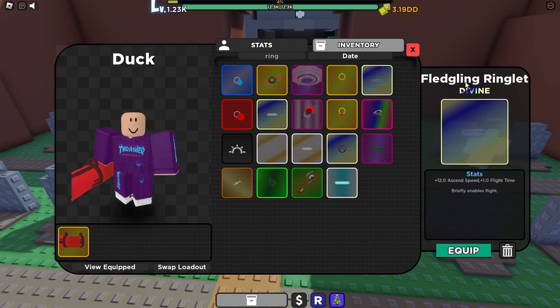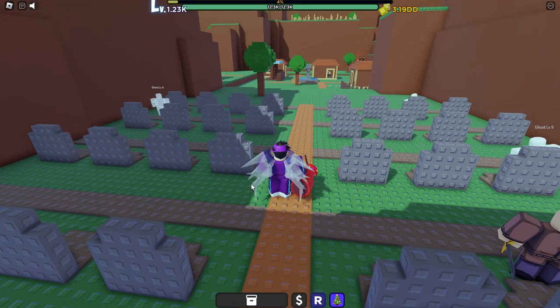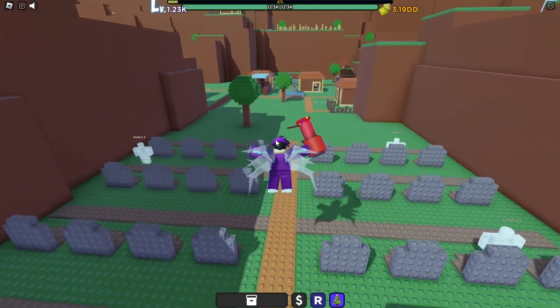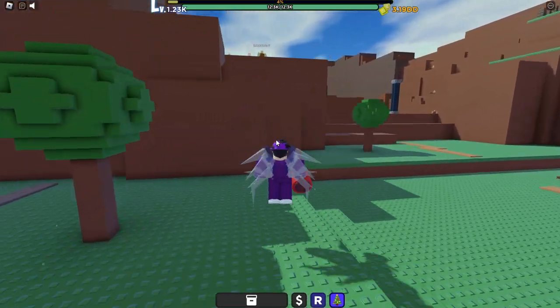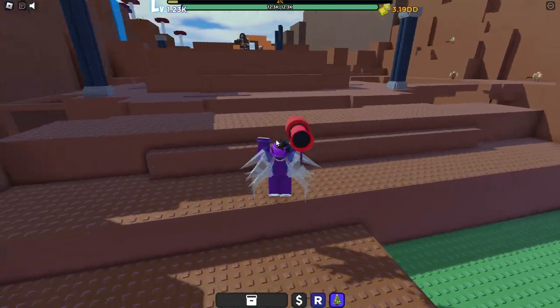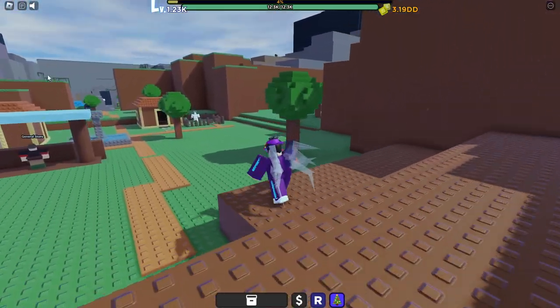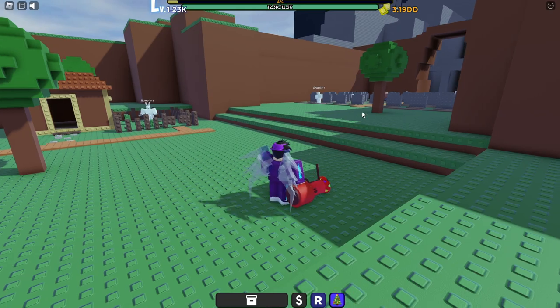One more thing you would have gotten from the codes is a Fledgling Ringlet. Go ahead and equip that — you'll have wings on your back and you can fly briefly, so if you're trying to get to a high place you can get up there way easier. Now that you're level 20, follow where I go to the second NPC you'll be grinding.